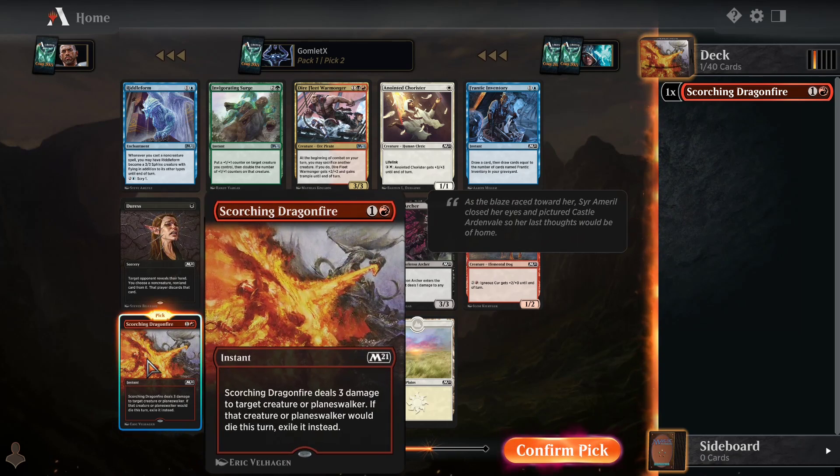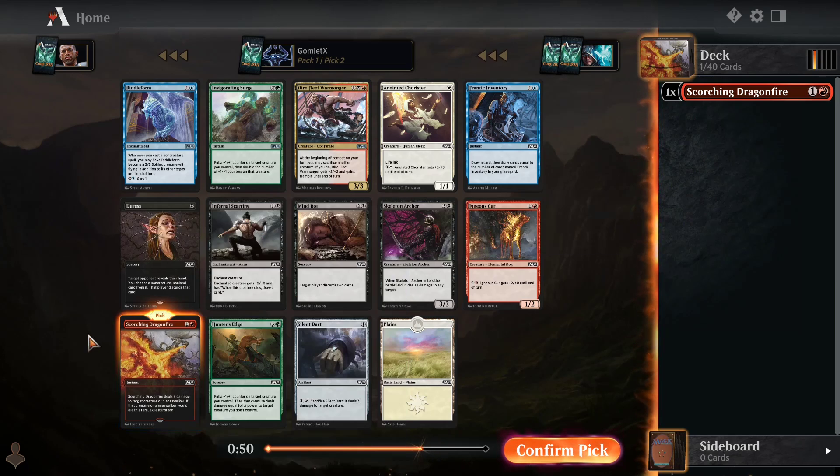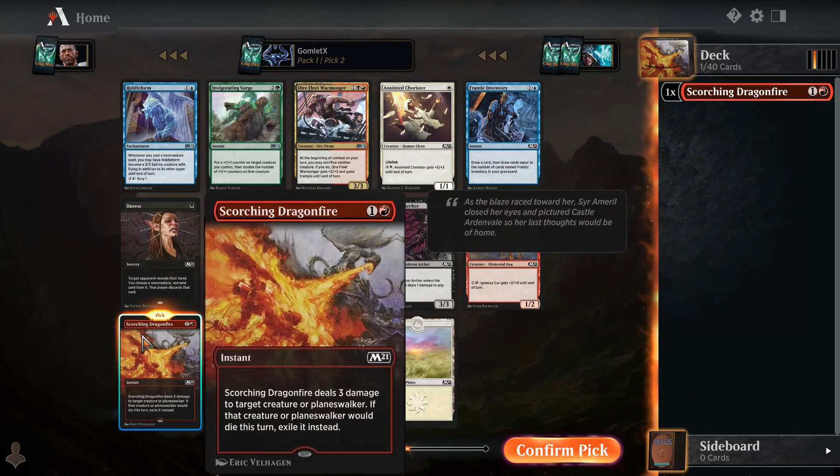Just 2 mana, instant speed, 3 damage to a creature or planeswalker, and you get to exile it if it dies. That seems pretty sweet.